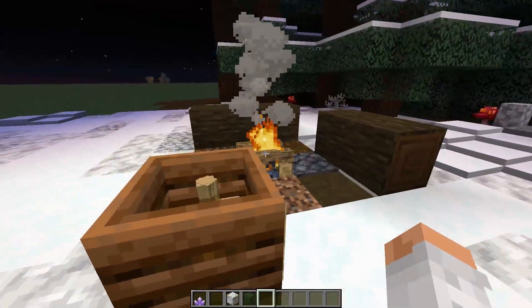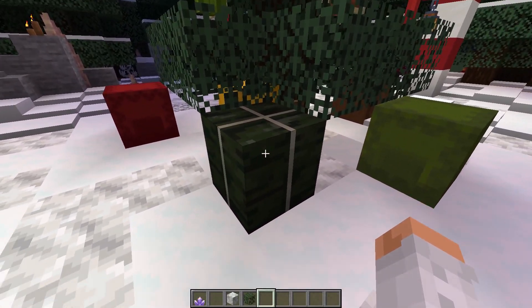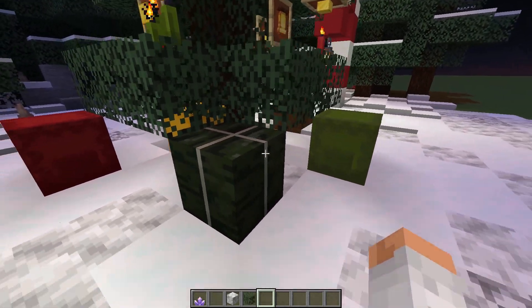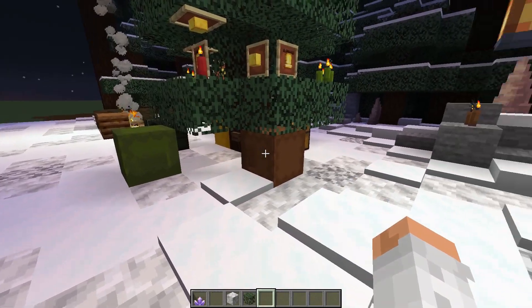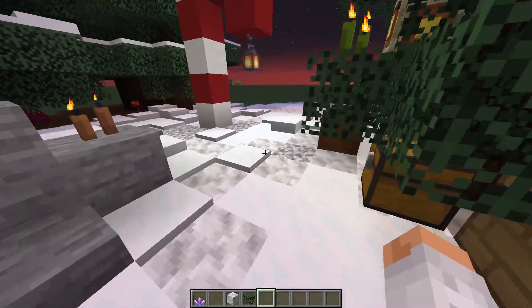It is also possible to use the dried kelp block as some sort of present, because the white line looks kind of like a tie surrounding it. Also, some shulker boxes for colored wrappings, and regular chests — even beehives are quite cool to place as well.